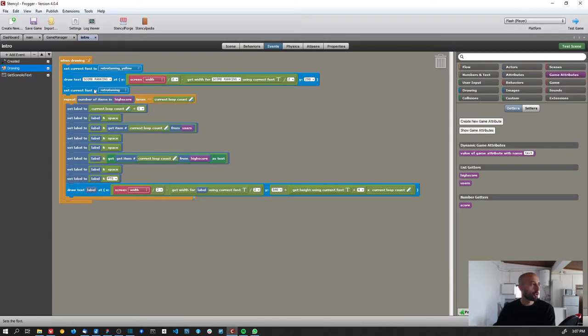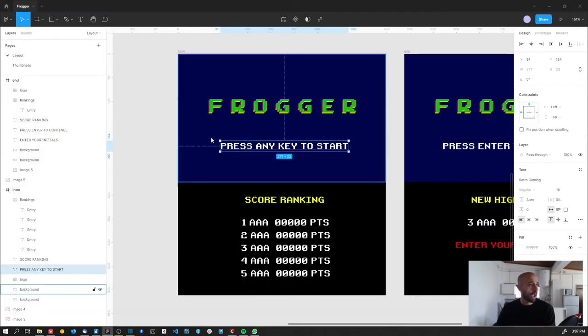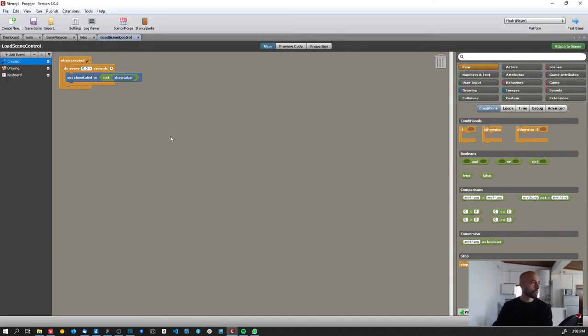I no longer draw the 'press key' text directly here because I created a new scene behavior called 'Load Scene Control.' On the intro scene and on the end scene, I'm using exactly the same pattern — a label that says 'press some key to do something' and when the key is pressed I load a scene — so I created a reusable control for this and added it to both scenes.